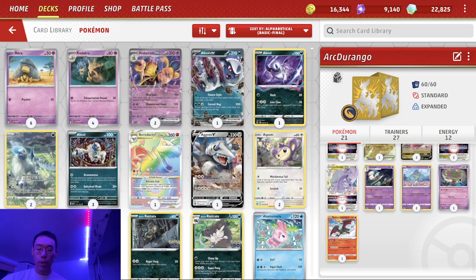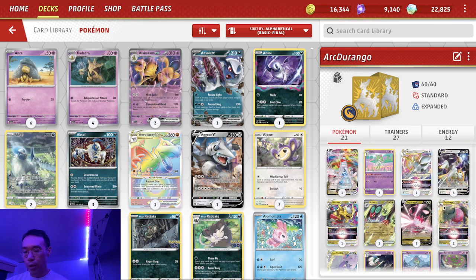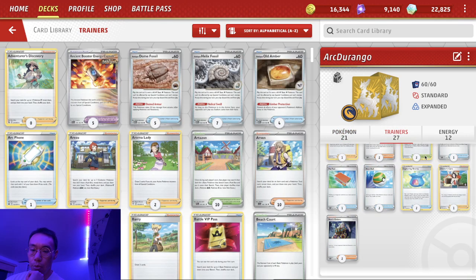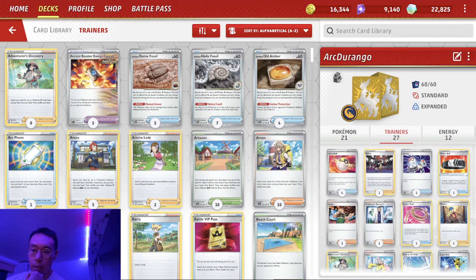Spiritomb is for Mew and also for Miraidon and Raichu — just so useful beyond Mew. And we have the one Radiant Charizard because we're already running Fire Energy, and that Radiant Charizard allows us to have a single prize attacker. In the Trainers, this runs very similarly to an Arceus deck — it's an Arc Pile deck. A lot of Pokémon search and draw.